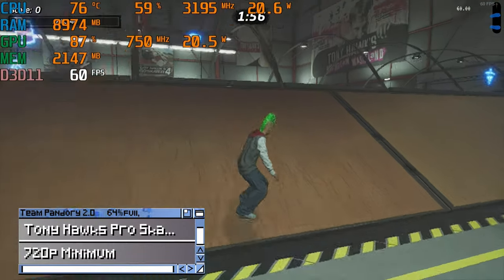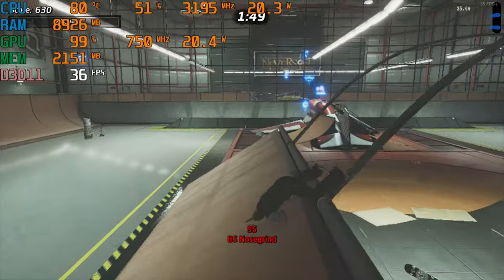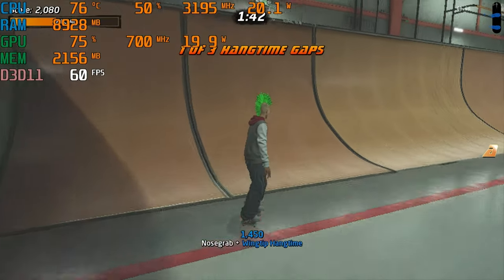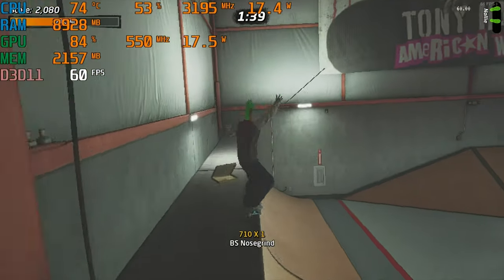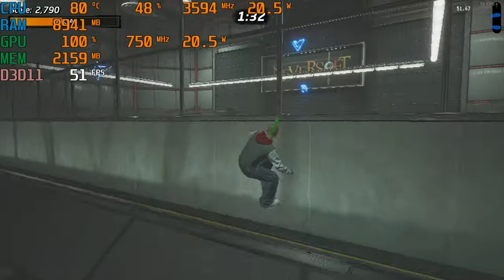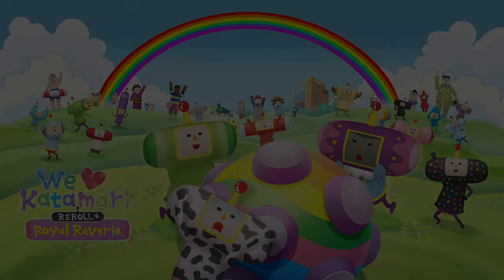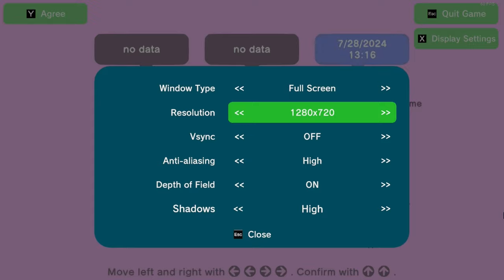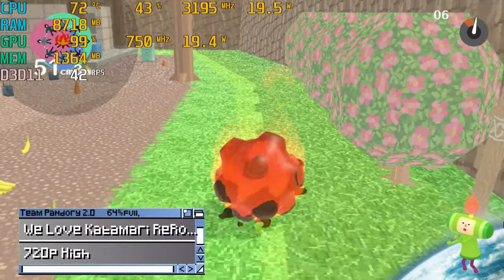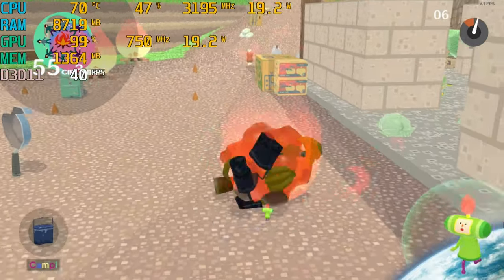Tony Hawk's Pro Skater 1 and 2. And here's We Love Katamari Re-Roll. At 720p high, this is a very playable 40 FPS, which can be raised by lowering graphic options.